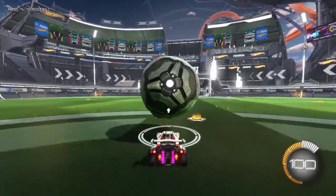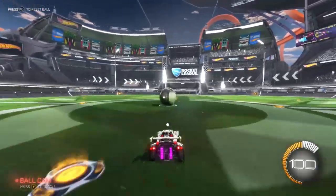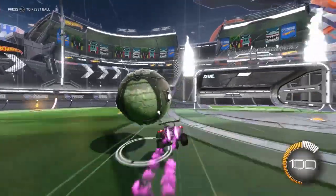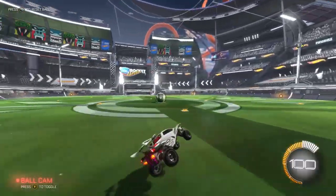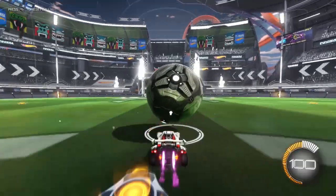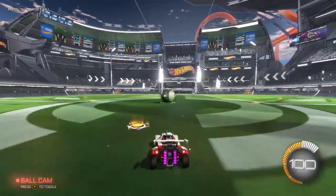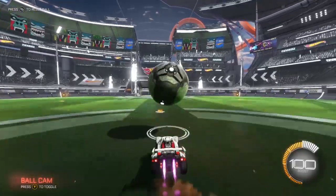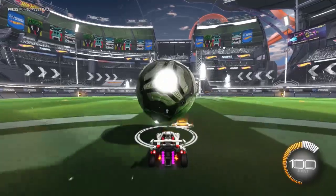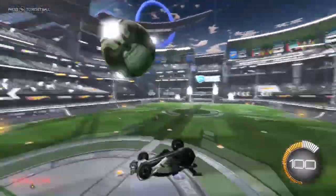First, I recommend doing it in free play: start by just tapping the ball and then back flipping after that horizontal point. Then go into dribbling it a little, jump and tilt forward — but make sure you're not going too fast. You want to be at the speed where the ball is sitting on the top of your car, not hitting near the bonnet, so you can then flick it.